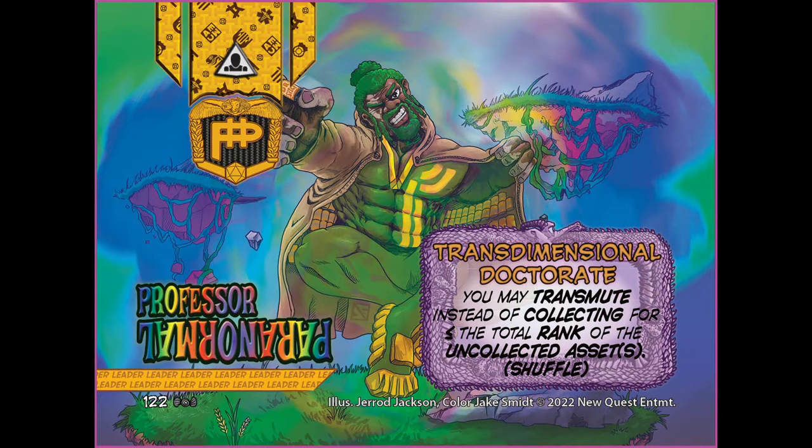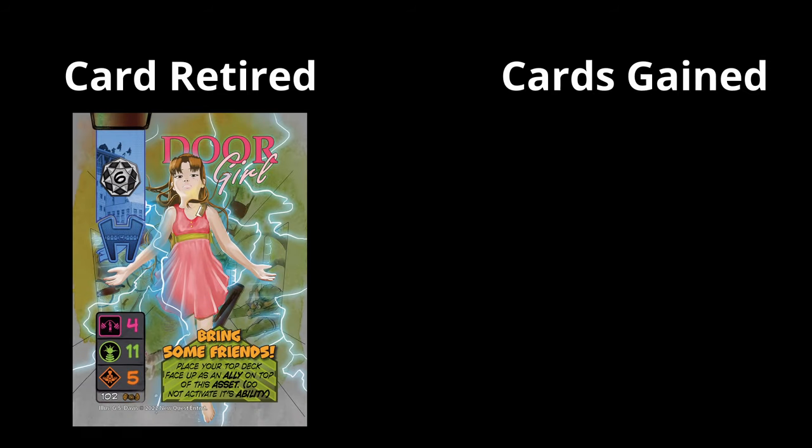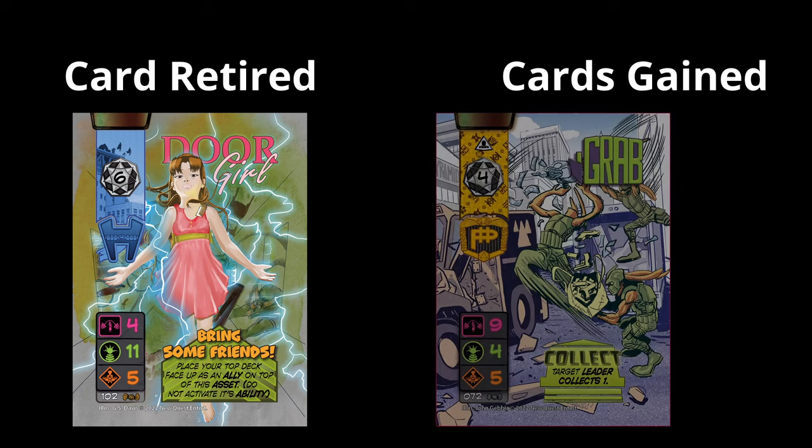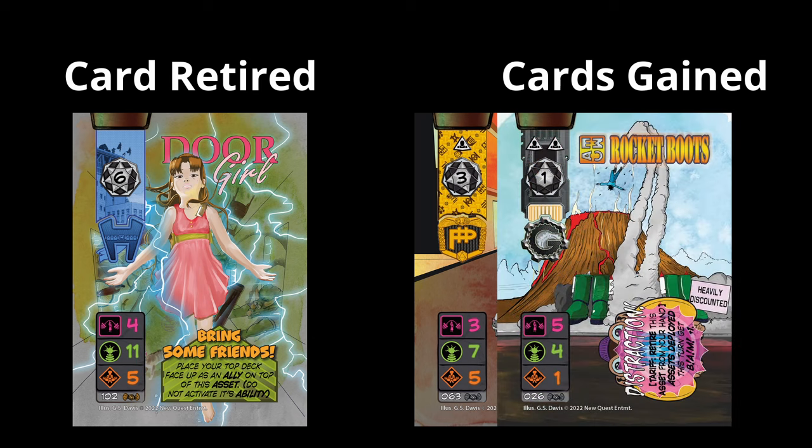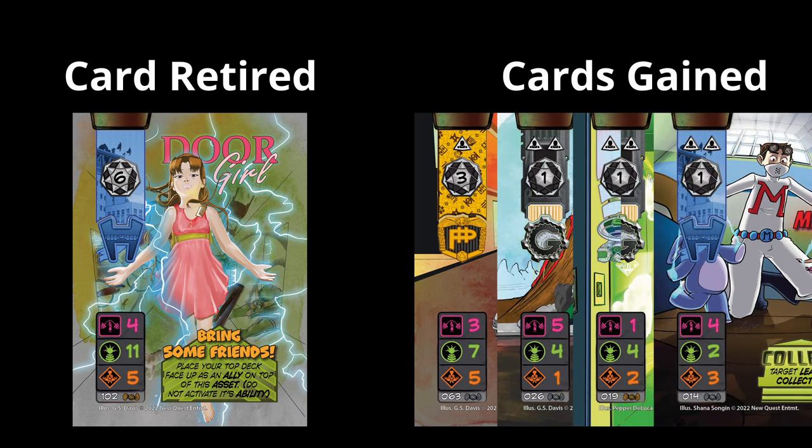Transmute is a variable powered ability that lets you retrieve assets from your deck in exchange for retiring other assets from play. For example, Professor Paranormal has the ability to transmute any time he would collect. So when you draw, instead of looking at the card, you'd say you're going to transmute it — it goes directly into the retirement pile and you look at the rank of that card, then you can go fetch any card that is that rank or lower, and you can make change with it as well. So if you get a rank 6, that goes to discard and you can tutor up a four and a two, or a six, or three ones and a three. It's a very powerful ability, but it is a blind trigger — you don't know what that card is going to flip over as and you must decide to transmute it before you see it.